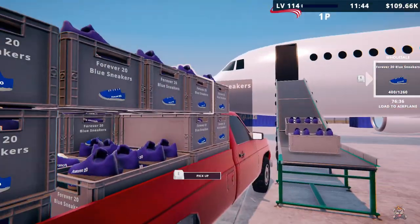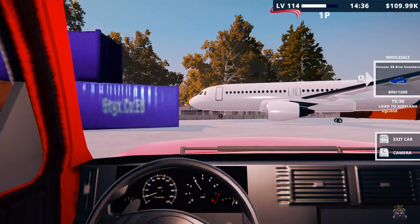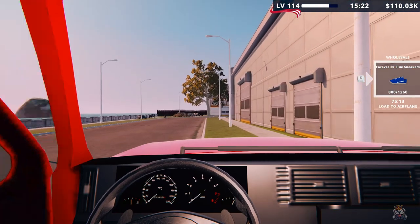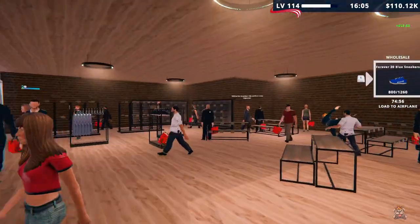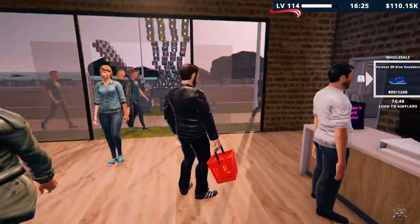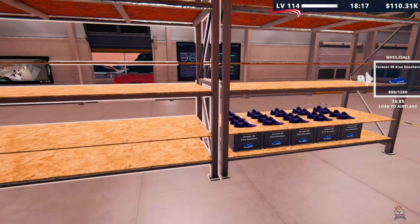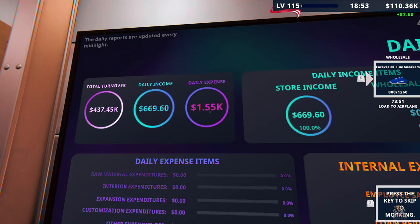We got another load. We got 80 of them loaded — 46 more to go. I hit the pallet — whoopsie. Someone just got laid out again. My stockers doing their job? Are they? I don't see them. I have two stockers — where are they? One of them's working. What do you do around here? I'm telling you, you are going to be gone soon. We are doing well. $669 income, daily expense $1.5K — that's not cutting it. Forcing me to do wholesale at this point.